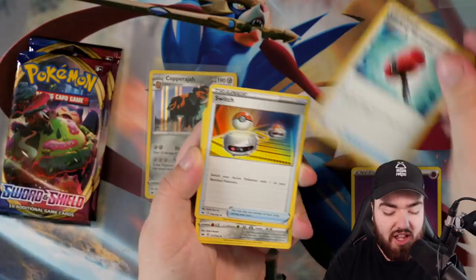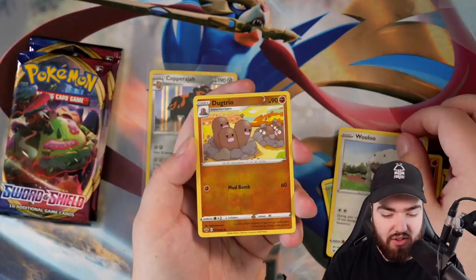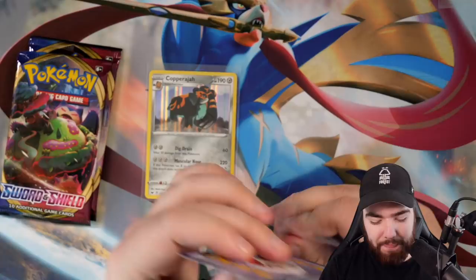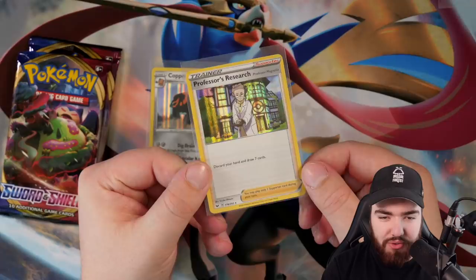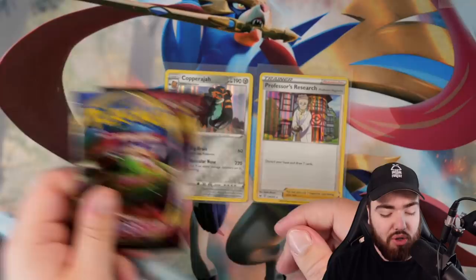Not like this. Psychic energy. We got Crushing Hammer, Switch, Ferrothorn, Maractus, Pikachu, Galarian Meowth, Sizzlepede, Dugtrio reverse holo, and a Professor's Research holo! Okay — this is probably the best holo we've pulled so far in this video. But two holos don't beat a holo and two Vs. If there are two V cards in here, then yes, it will win — because it's two holos and two V cards. But what are the chances? This pack right here has to have a V card to stand a chance.